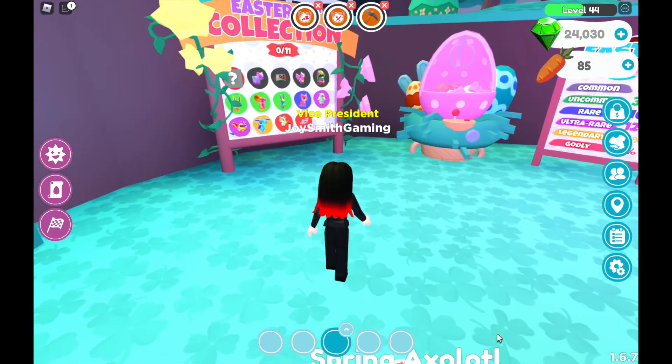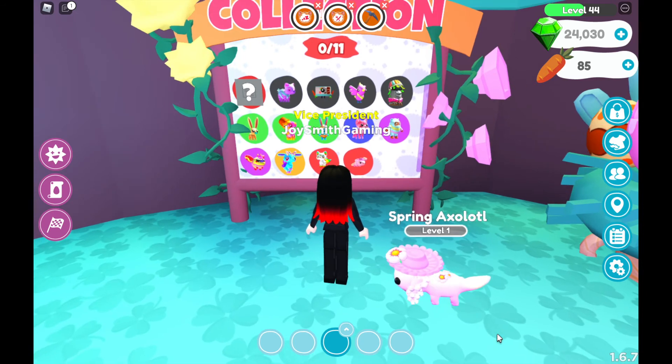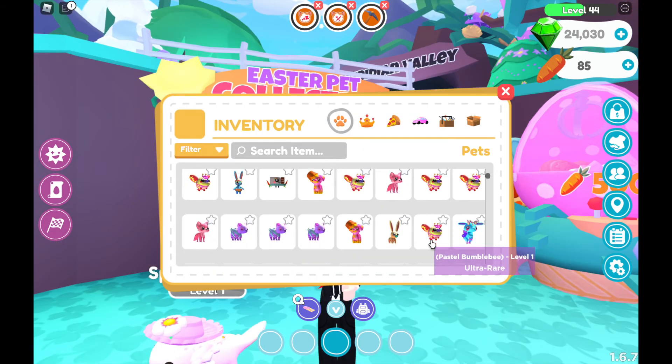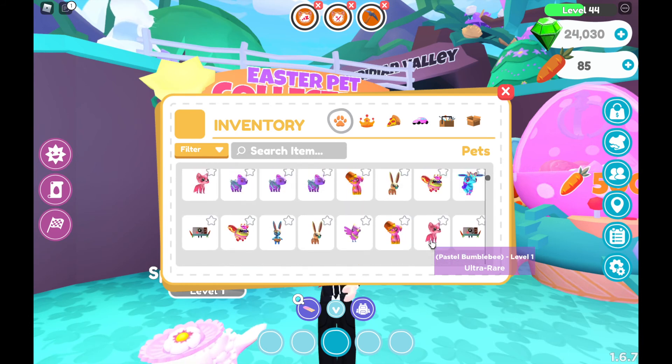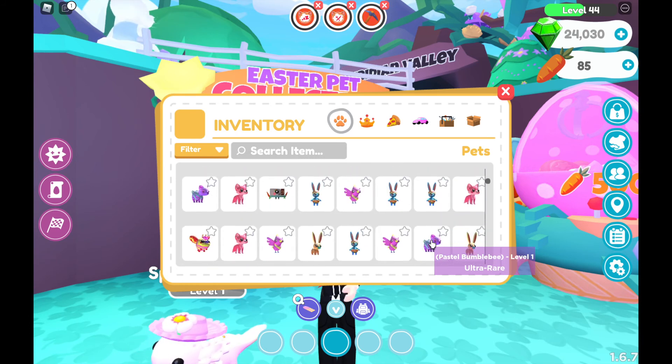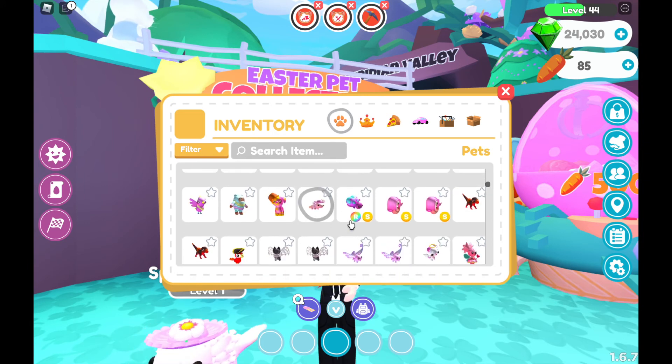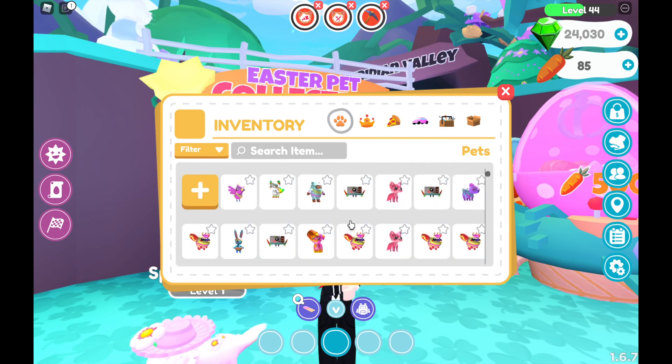Let's see what's given over here. Yes, I got all of them — wait, why does it say 0 out of 11? I have collected all pets and unlocked all of them except the godly one. I don't get it, but I managed to unlock the entire pet collection. I had like 50 eggs and look at what I got — they are so cute and gorgeous pets. These are Easter pets from the Easter pod, and they are very pretty and nice.